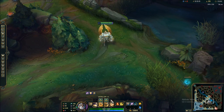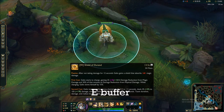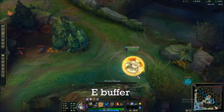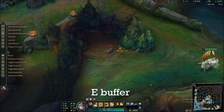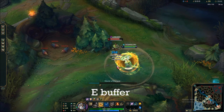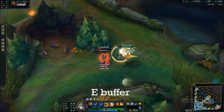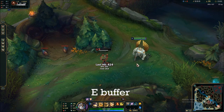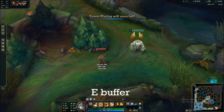The next Galio mechanic is the E buffer. While you charge your E, you can hold down your W and it's going to channel immediately afterward. This is useful for when you want to CC someone, because you can get the longest duration on your W this way — there's no reaction time for the opponent and they take the full combo. So hold your W while your E is charging and it instantly buffers.